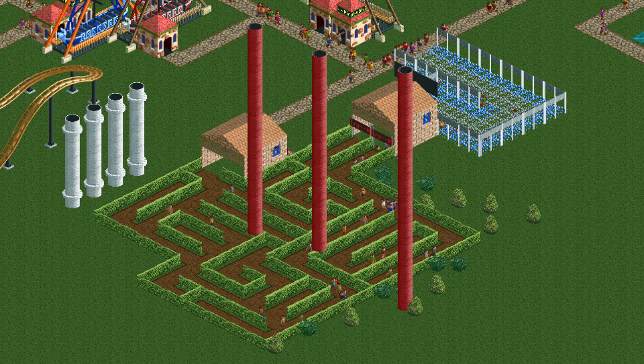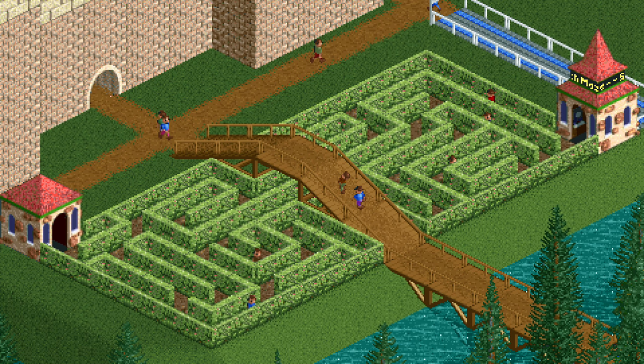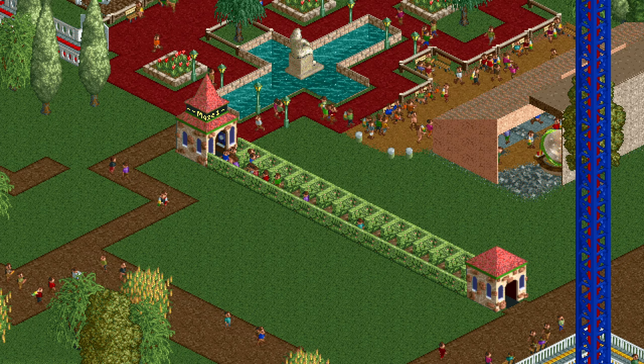If you don't like sending your guests into the void, there are also two ways you can trap guests in a maze. The first way is to simply make it unsolvable — the game doesn't check if the maze is solvable before you open it, so you can very easily trap some guests. The second way is much more interesting: the maze is theoretically very easy but in practice guests will be stuck for basically forever. Introducing the left-indented maze. Because of a quirk of how the pathfinding in mazes works, if you build a straight line with a load of small indents on the left, guests have a lot of trouble solving it.